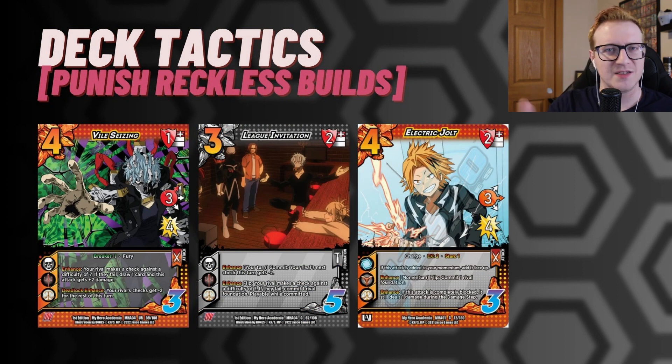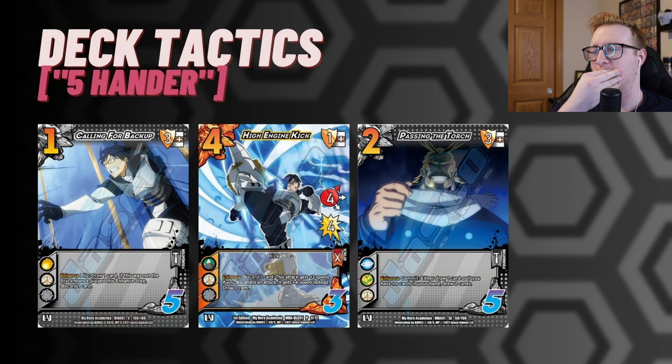Followed by reckless building — if you build foolishly versus 4th Kind, he gets to punish you really, really hard with things like League Invitation and Electric Jolt. Being able to commit down specific pieces, combined with the once per game from 4th Kind, you can take a big healthy board, turn them all sideways and then really close the game out very quickly. And one of the main ways to punish 4th Kind was on turn 1 you built 5 foundations, on turn 2 you built to 11 foundations. But if you go to 11 foundations against 4th Kind, he's just going to draw a Vile Seizing and give all of his moves essentially plus 2 speed, which is really, really strong. Getting the minus 2 to the check for the rest of the turn really, really hurts fighting against him.